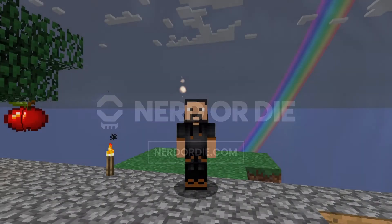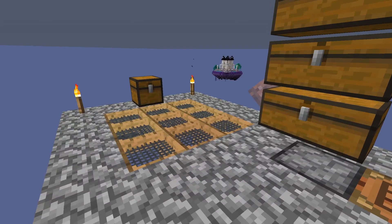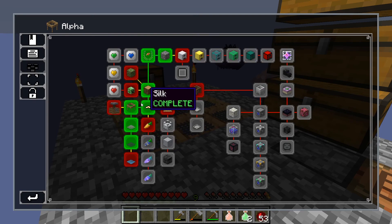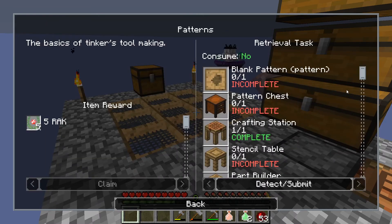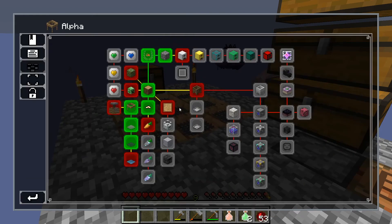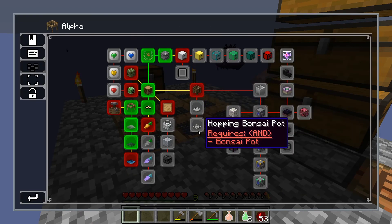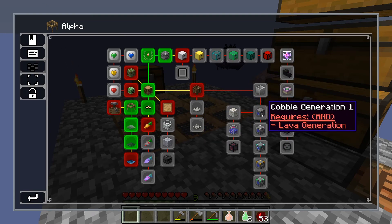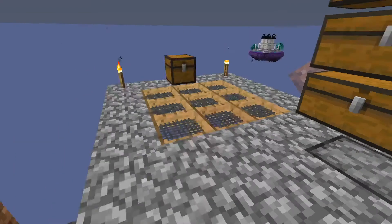In the last episode we took care of the first set of achievements that you really have to get for progression. What I want to do is start getting into Tinkers, which is a good weapon and tool system. We also need to get into water and clay, then get a bonsai and hopping bonsai, and before the end of the episode I want to make a cobblestone generator.